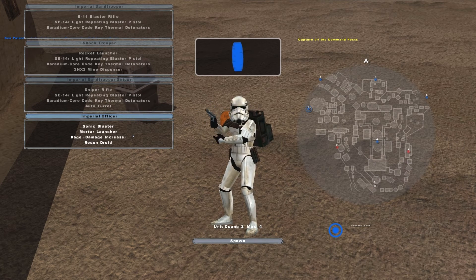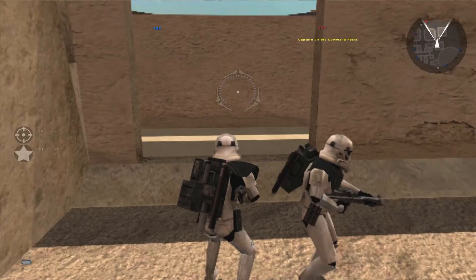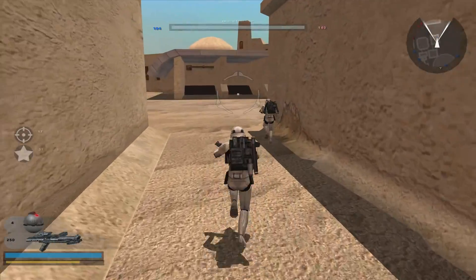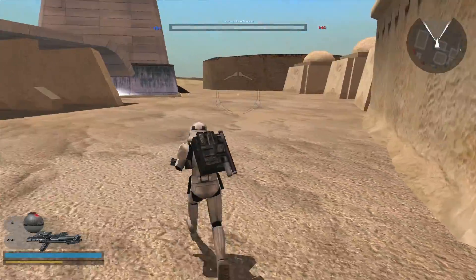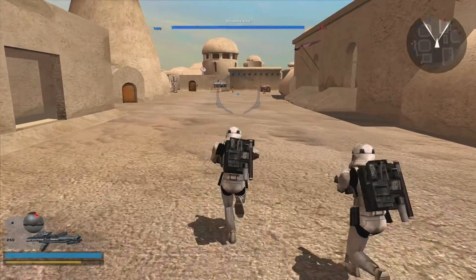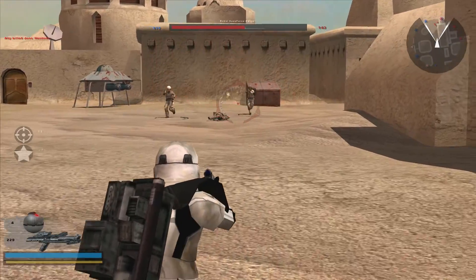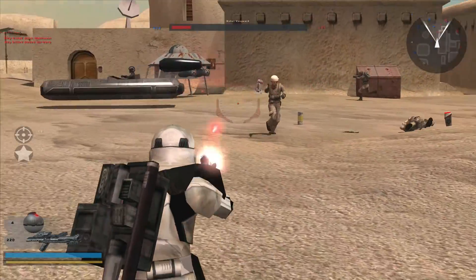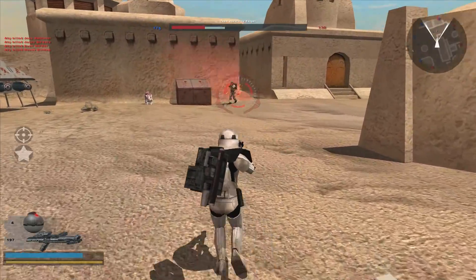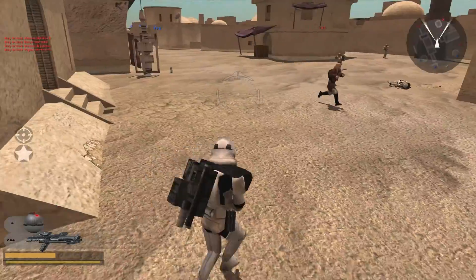These are just regular Imperial officers — stock sides but kind of re-skinned. They took out things like the dark trooper, probably because the author was trying to make things more immersive and make it look like you just have a bunch of stormtroopers, just like you would have seen in Episode IV, rather than seeing dark troopers and all that. The author just wanted it to actually represent what it would look like if there was a battle between the Empire and the Rebels in Episode IV in Mos Eisley.